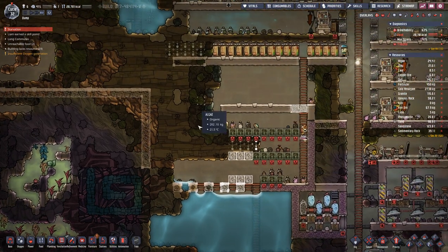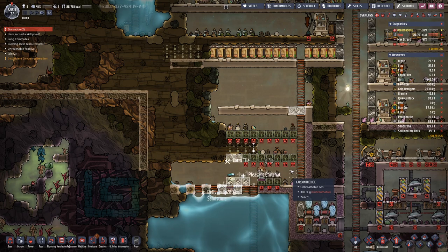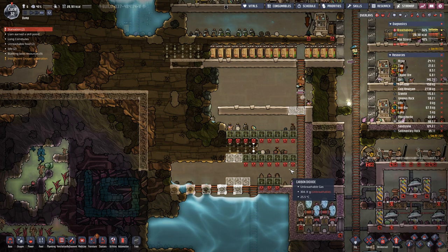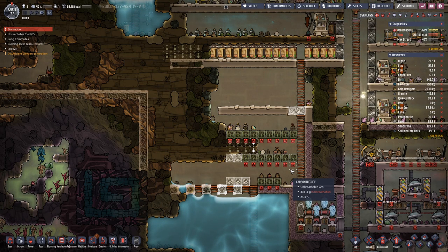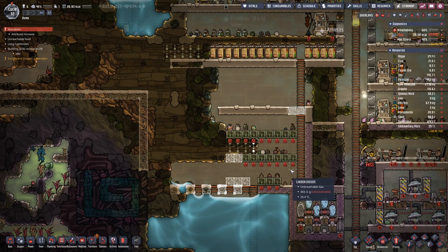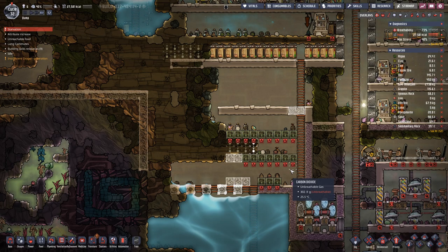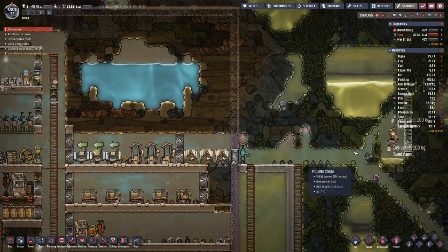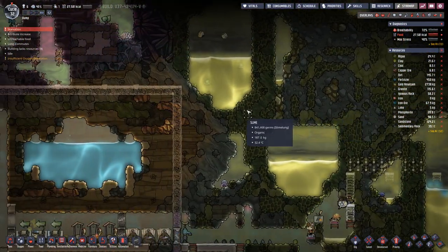This will become a mushroom farm. Mushrooms require no light and carbon dioxide, so it's good to place them down in your colony. They also require slime to grow. Currently we do not have too much slime, but over here there is plenty.